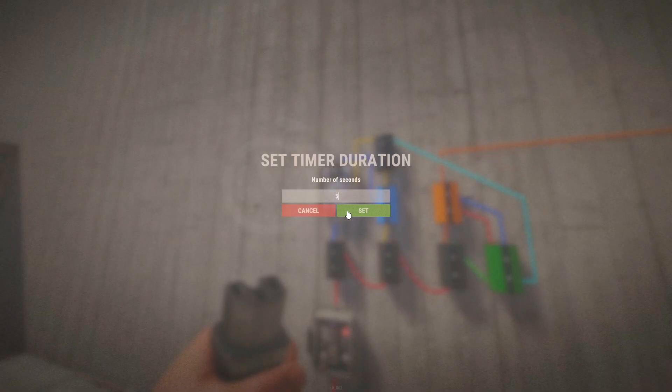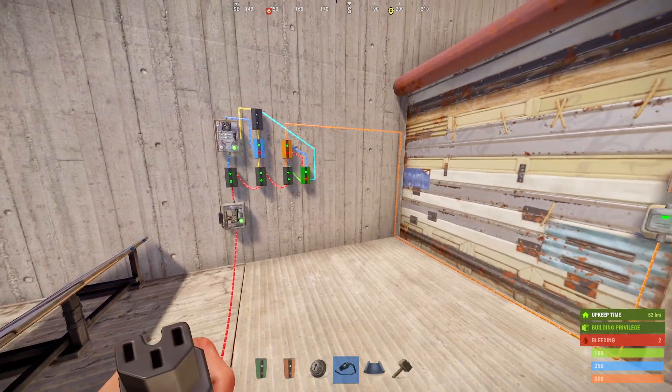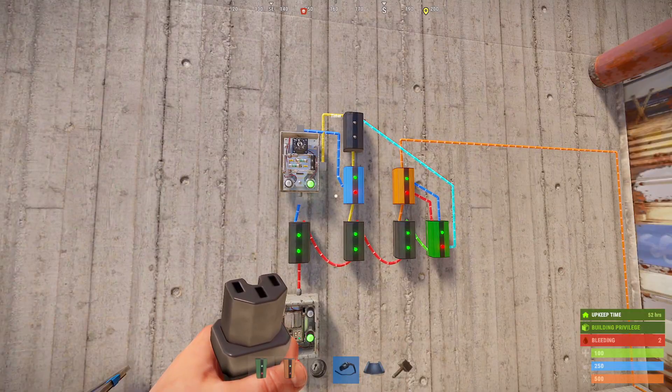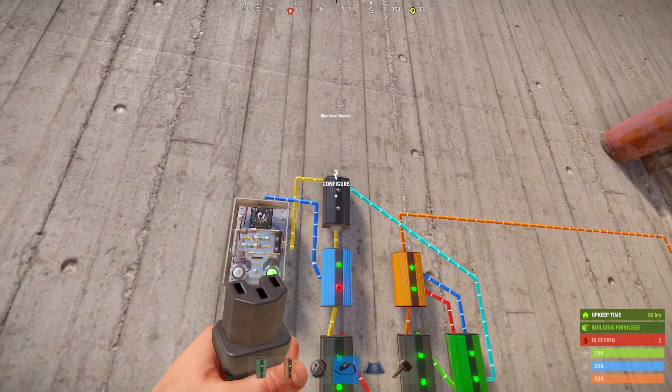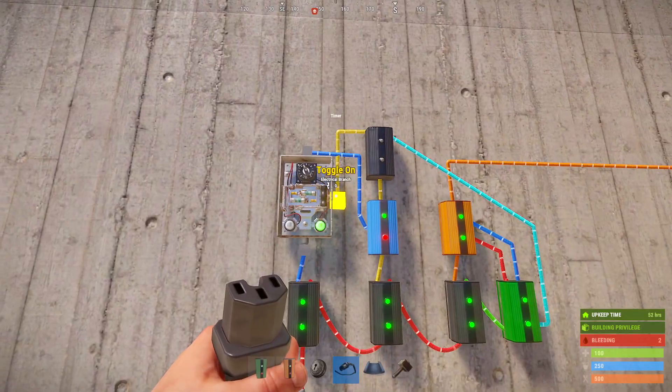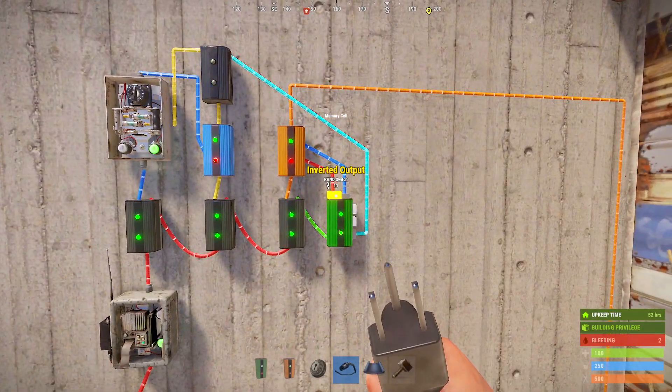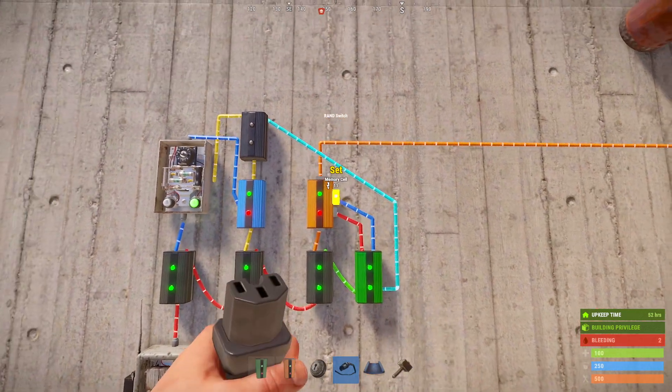I'm going to change the timer to 5 seconds so that we can see this happening in action a little bit faster. You can see that every time the timer turns off, the blocker allows pass-through, flickering the branch above it, turning the timer back on, and toggling the memory cell. The memory cell has an inverted output and a regular output, and the power only goes through one side at a time.